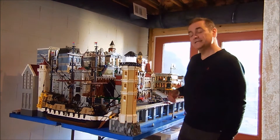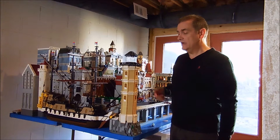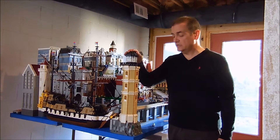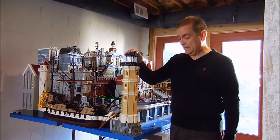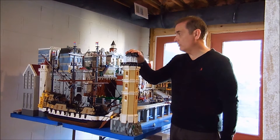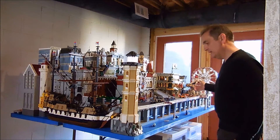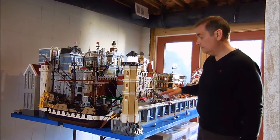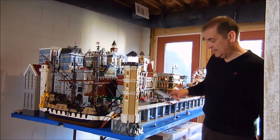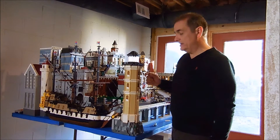Today I thought we would talk about another one of my original builds — the lighthouse. This was actually one of my first original builds, and it's something that I decided we needed in the village pretty early on, because the village itself is an island village and it's got a pretty substantial seawall, certainly a lot more substantial than it was originally since I raised it up to add the subway underneath. But one thing that we always needed and always had was this lighthouse.